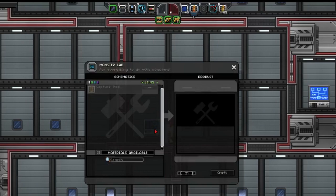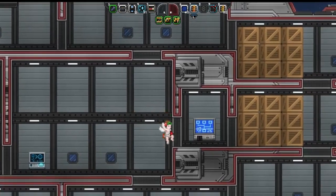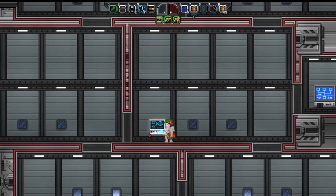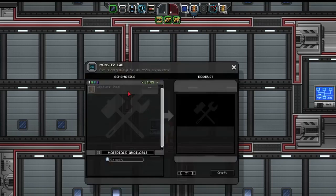In this video we are going to talk about the Creature Capture Station, which is another one created out of the Research Station and requires 20 Platinum Bars. So let's talk about this. This is one that has been requested a lot for me to cover, because a few folks are unsure of how it works, and I'm going to explain it all today.